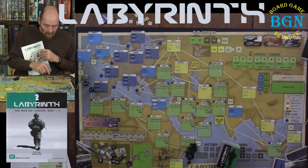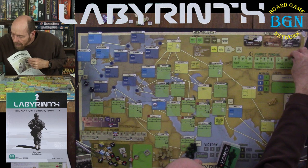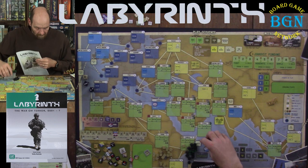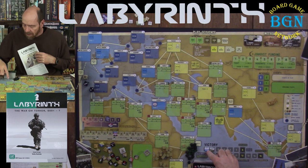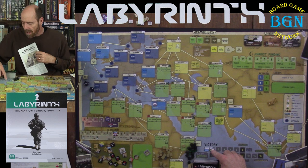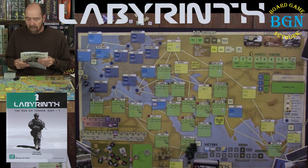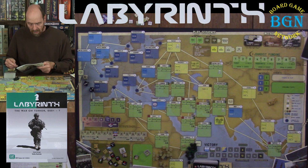Troops are at low intensity, so this troop counter comes over here. Funding is at nine. Good Resources is at zero. Islamic Rule Resources is at one. These are simply keeping track of how many countries have good governance or how many have Islamist rule. Fair and good countries is at three, and poor or Islamist rule countries is at four.